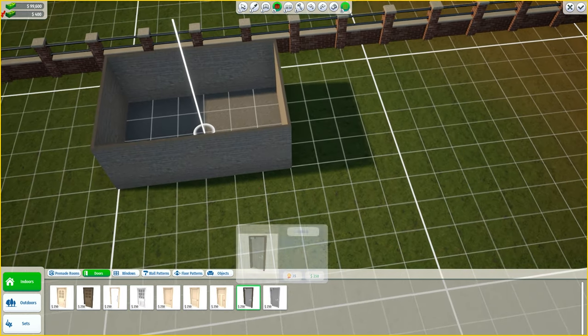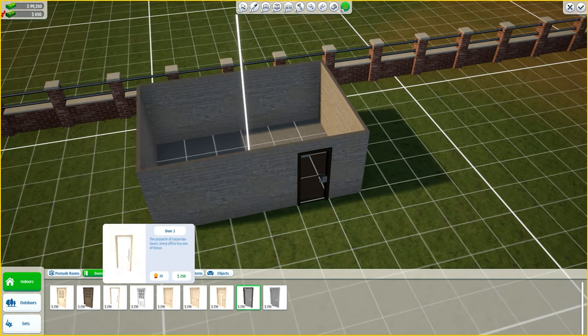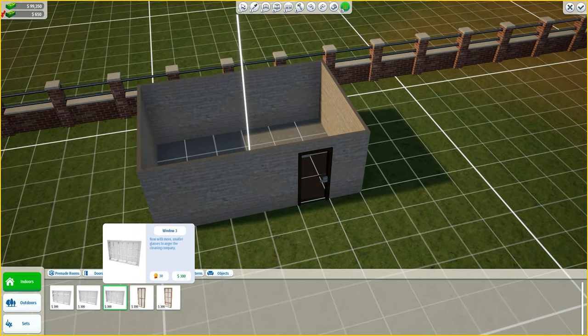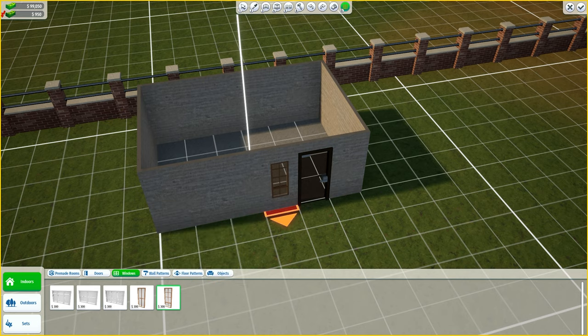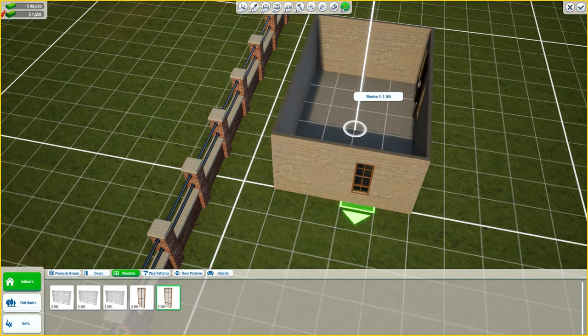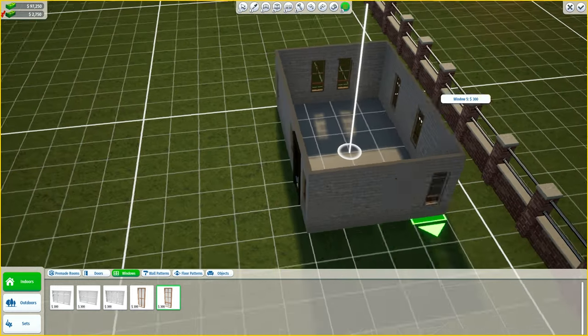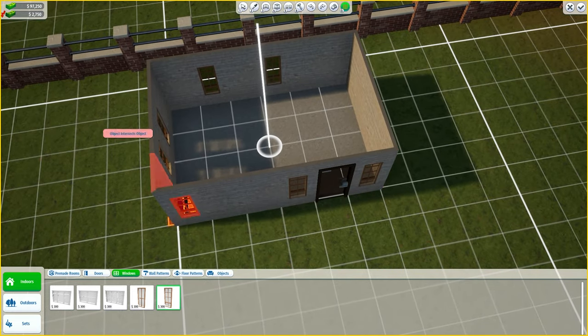The next step is to put a door on - we're going to make some nice looking glass doors with big open offices. We'll put some windows in - these good looking windows - on either side. This is going to be the top of our building, then some at the back, and then we'll have another office right next to it.